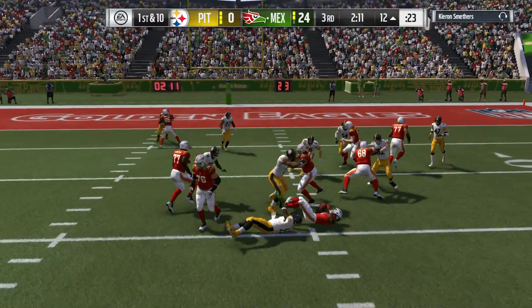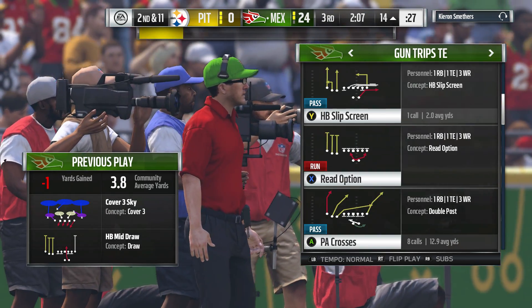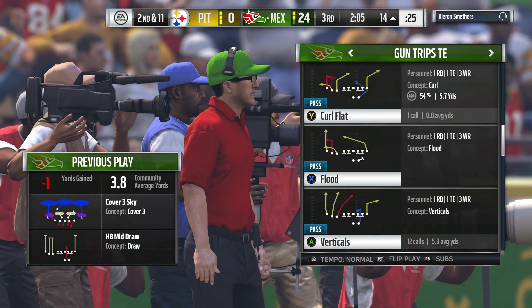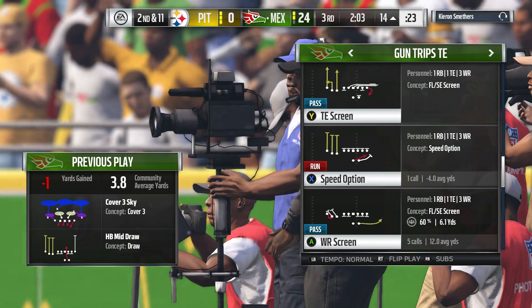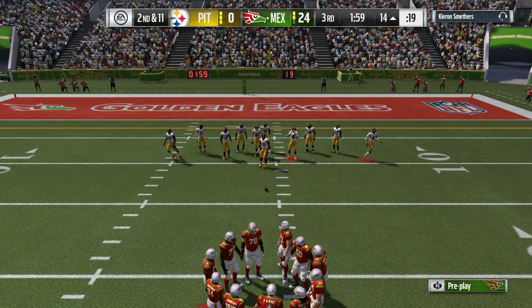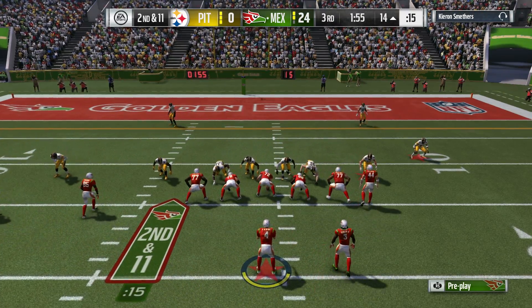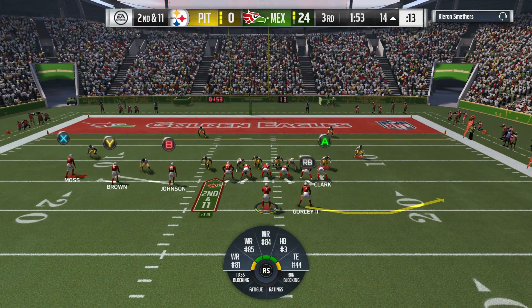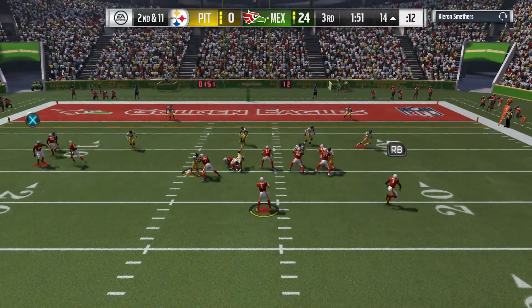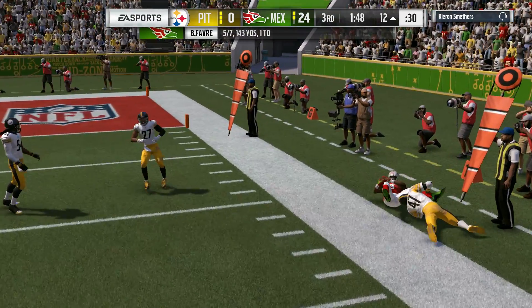On first down, it's Gurley, and he is going to lose yardage — a loss of a yard, and now second down. I understand where the offense was going there — they just hit a big pass play, thought they could fool them with a run, but maybe they overthought it a little bit. Just hit a nice pass and come back with another one to keep the momentum going. They look to throw and find their running back — complete, for two yards on the play, making it third and ten.